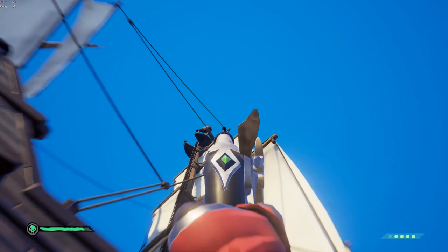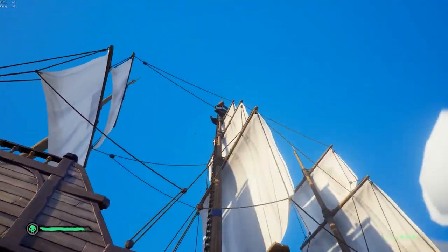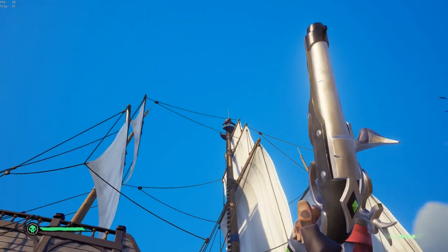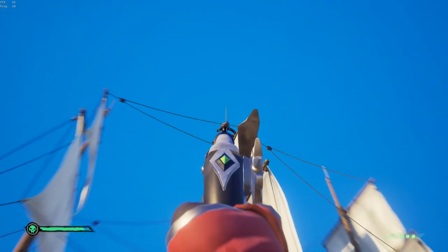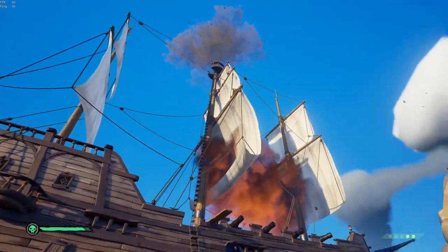Finally, it should go without saying — the pistol is a great tool for exploding kegs on enemy ships. You always want to keep an eye out for a keg in the crow's nest or on deck somewhere, and you want to practice your aim because you don't want to miss that shot when you get the chance.